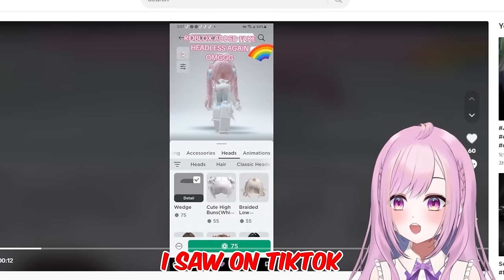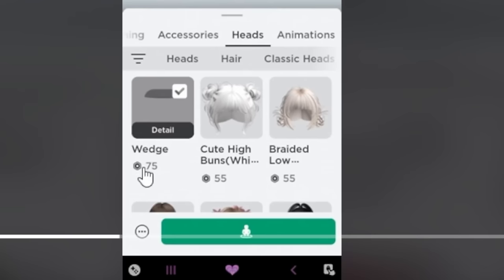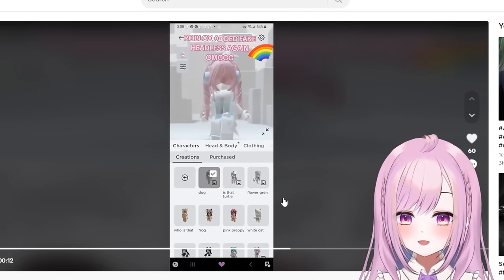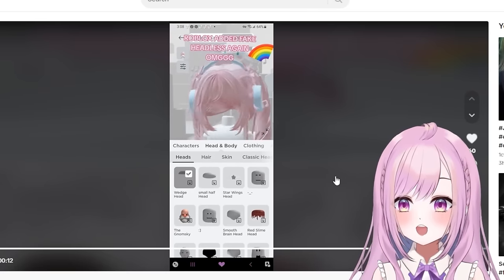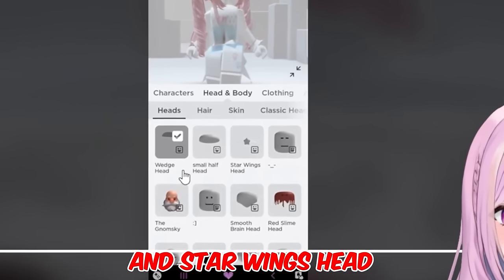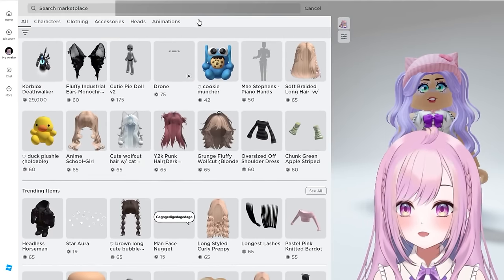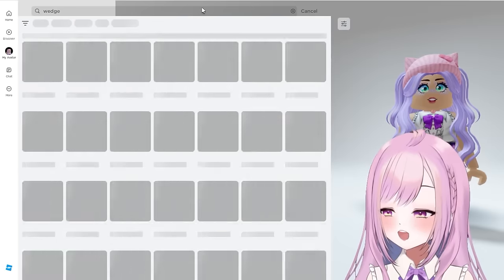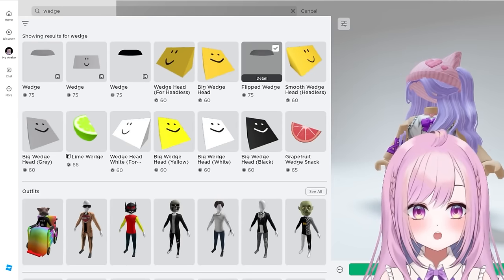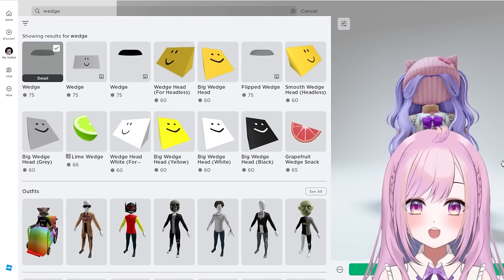First, there's this video on TikTok saying Roblox added headless again — it's called 'Wedge.' She has one called Wedge Head, one called Small Half Head, and Star Wings Head. Let's check it out in the marketplace right now. I searched for 'wedge' and it really does exist — there are so many!